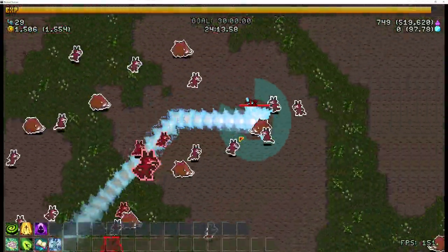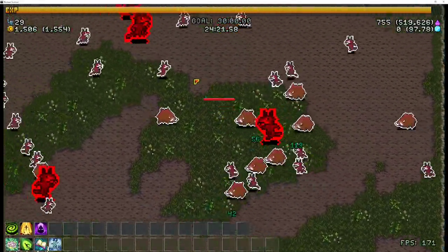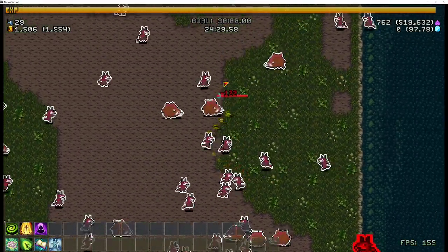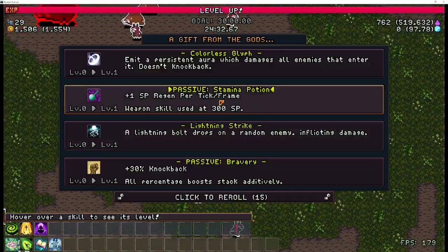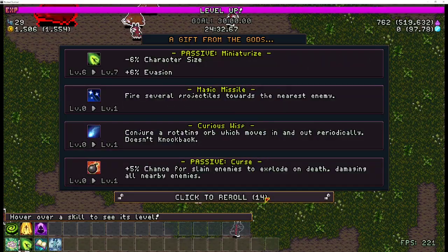Entangle definitely gives you some openings in regards to movement. Basically, for me, this has been the easiest way to get this challenge done — just going evasion, making sure your character's as small as possible, having movement speed, and then just getting out of there. It's a pretty play-intensive clear.